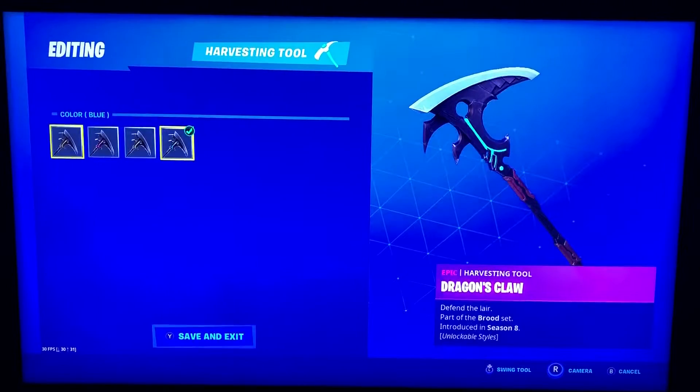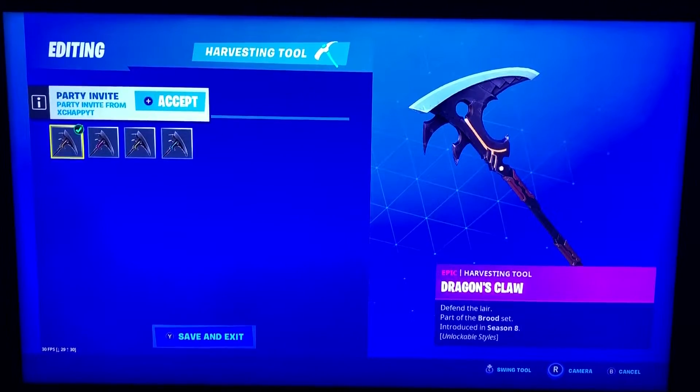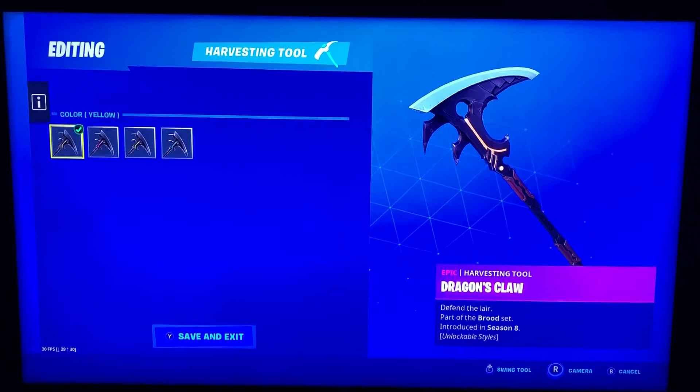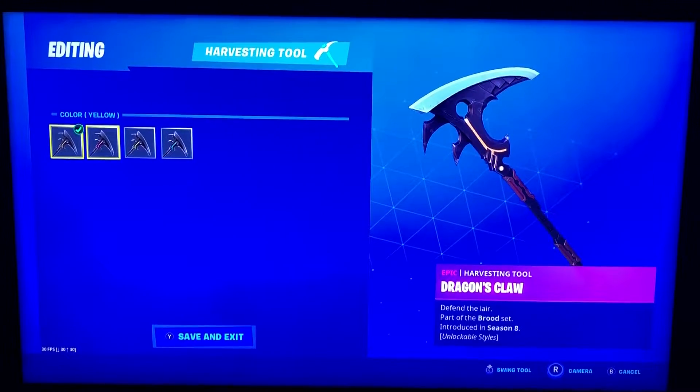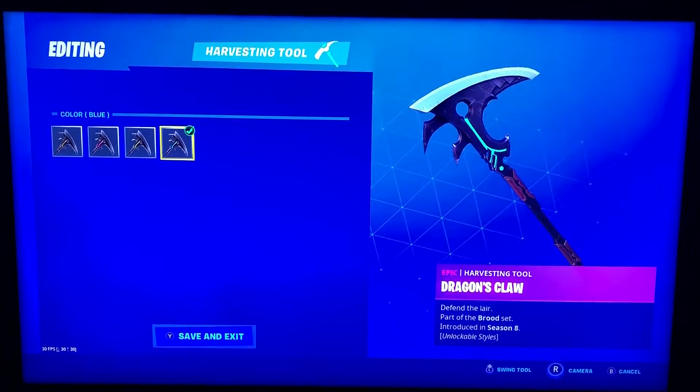The Dragon's Claw has some different styles on this one. That's the default one — yellow. And then there's purple, green, and blue.